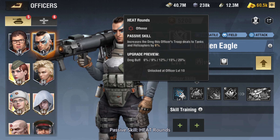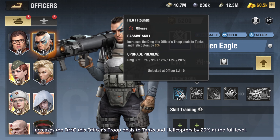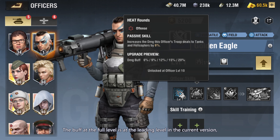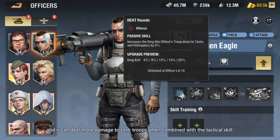Passive skill: Heat Rounds. Increases the DMG this officer's troop deals to tanks and helicopters by 20% at full level. The buff at full level is at the leading level in the current version, and it can deal more damage to tank troops when combined with the tactical skill.